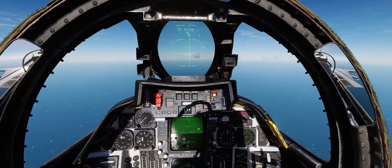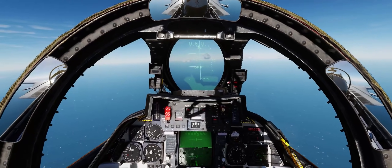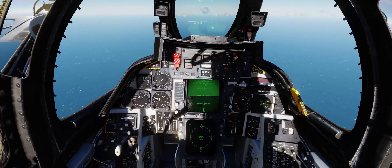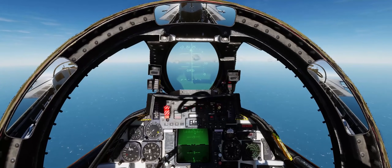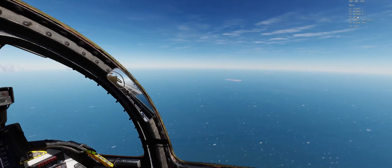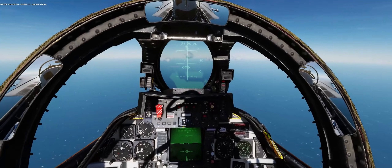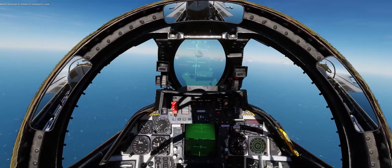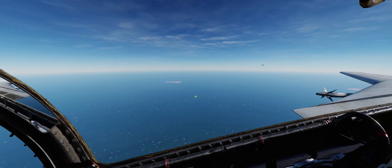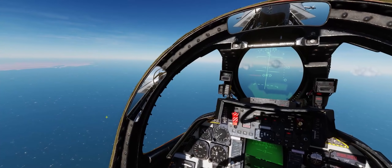There are our wingmen joining back up with us. We'll climb up to about 20,000 feet. We've got our VSI pushing us up — we'll bring the nose down a bit. We'll request a picture from AWACS — perfect, picture is clear. In the interest of time I'll go ahead and cut out our flight back to the carrier and see you guys once we get close.